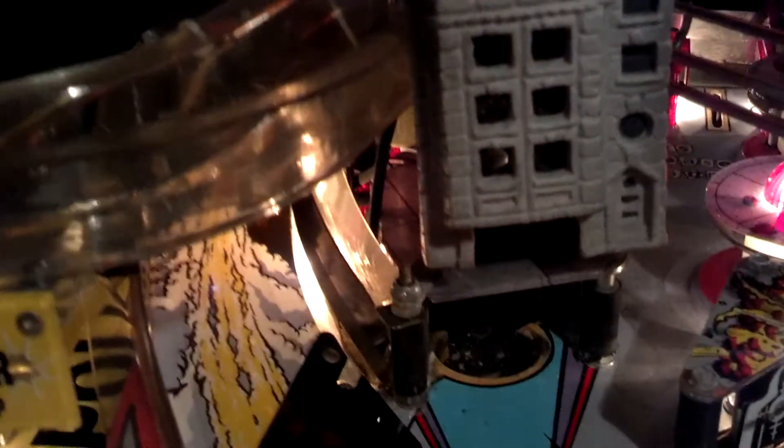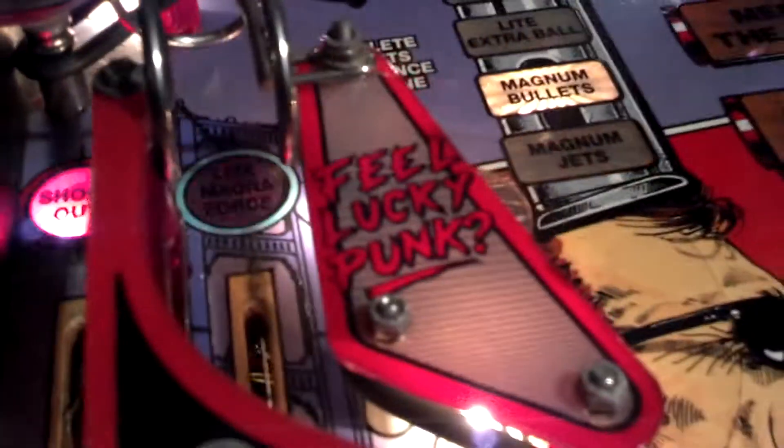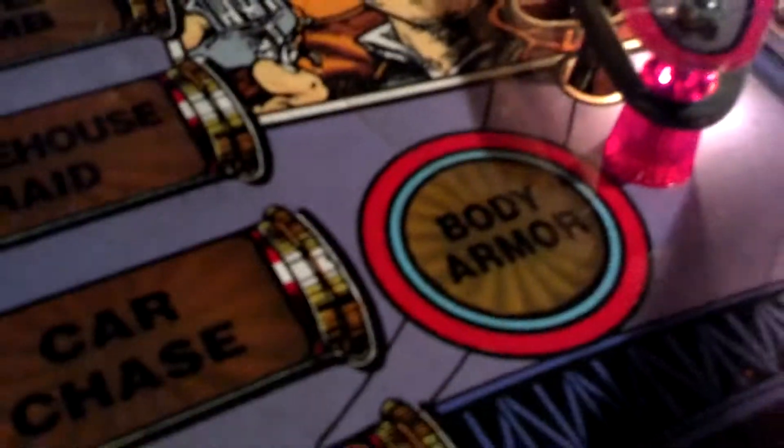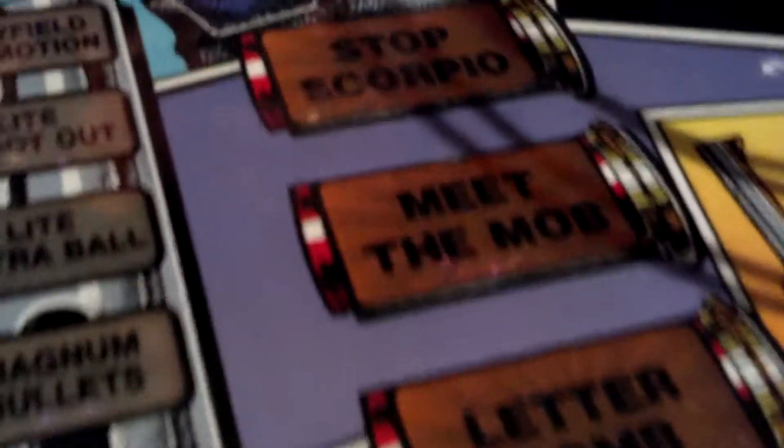Your safe house has a little ball capture there. Your three pop bumpers — they call them jets. The dollar signs and inserts up there. It asks you if you feel lucky on this slingshot. Get up to the top and you meet the crime wave. This game also has midnight madness.